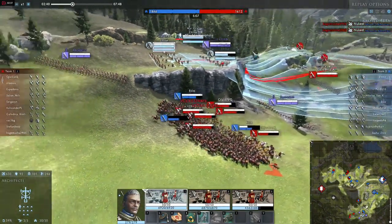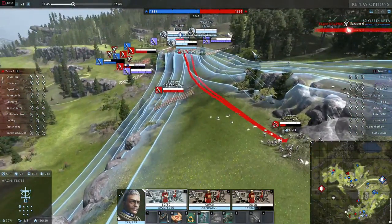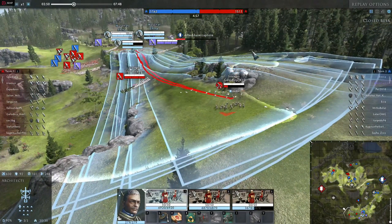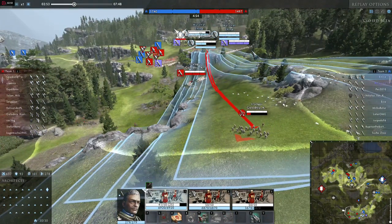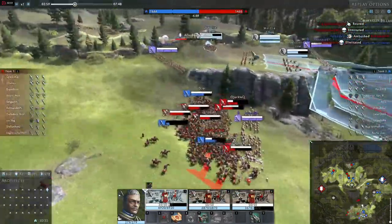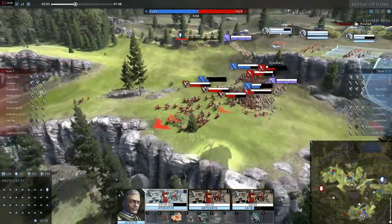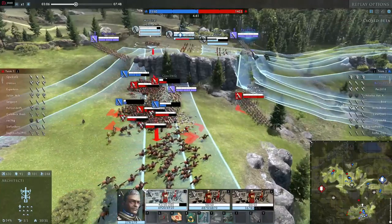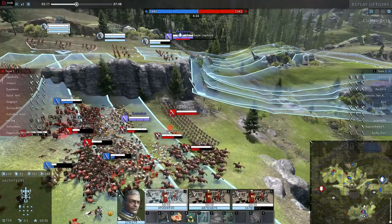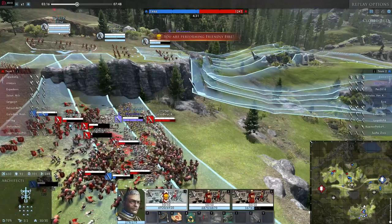I can't stay at this position forever. There aren't many targets I can hit right now — only the archers, and they're escaping. Since they are wrecked I might as well leave them and reposition soon. There is a little battle going on down from the hill. I can't shoot directly down the hill, so I'm positioning my units to be able to support and moving them a bit closer to the ledge.